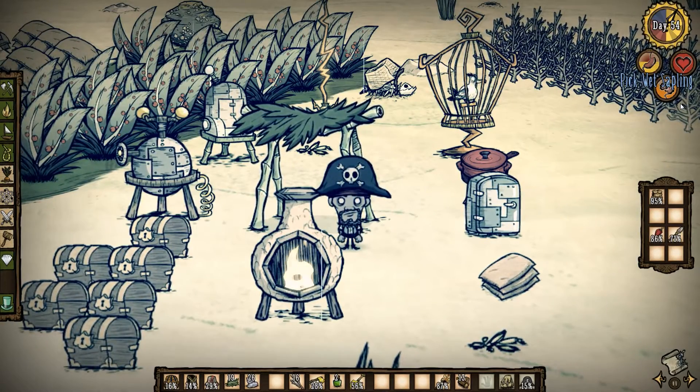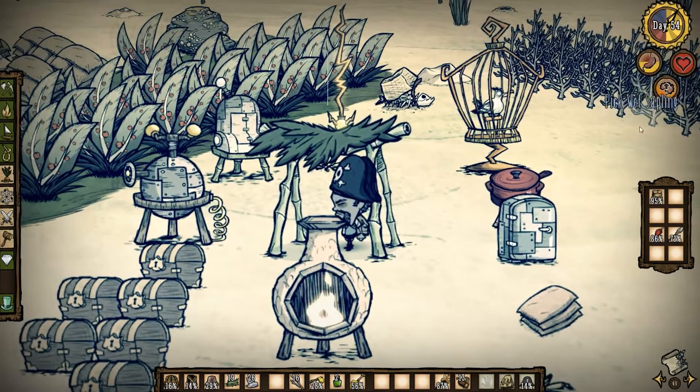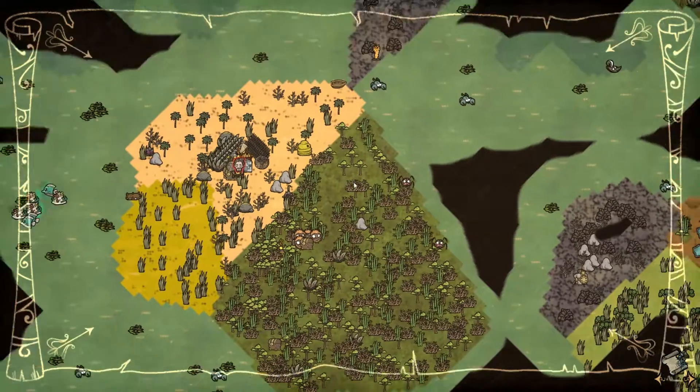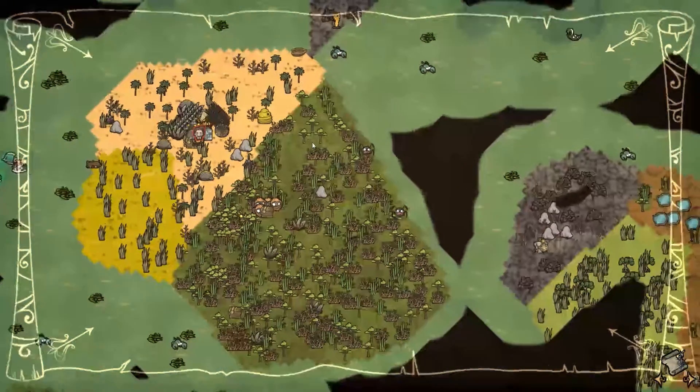Welcome back to Don't Starve Shipwrecked — this is Rantry, and we've got a busy couple of days ahead. It is almost summer, which starts on day 56. I'd like to be prepared with at least a boat repair kit, which I need some stingers for. I'll just go kill some bees — I don't have time to catch them and make a bee box right now, and food is not an issue.